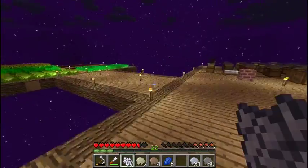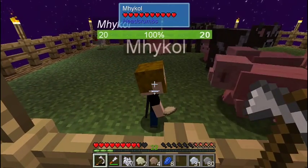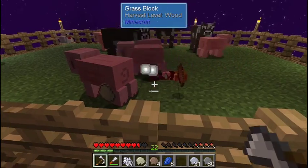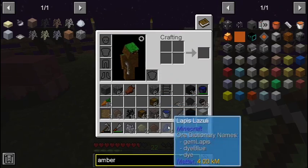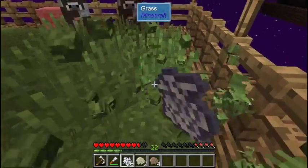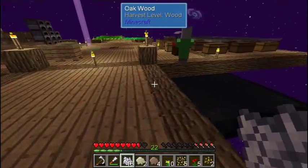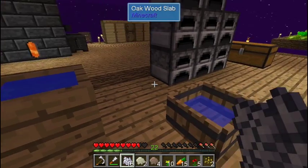I'm going to take this and bone meal over here. There's a mob — oh, he's definitely mean. Dropped an egg. So I need to bone meal the ground and try to get a flower. I'm not getting any light grey flowers, only yellow and red flowers, which is not good.